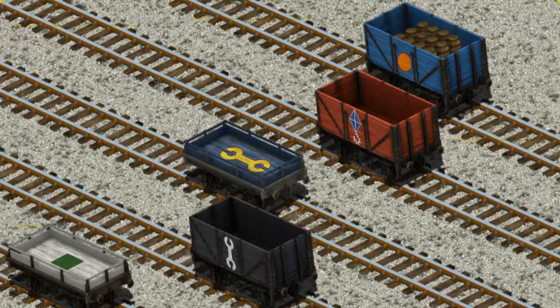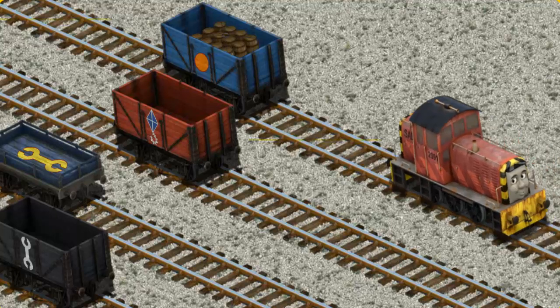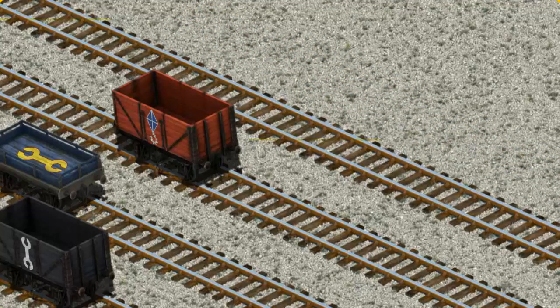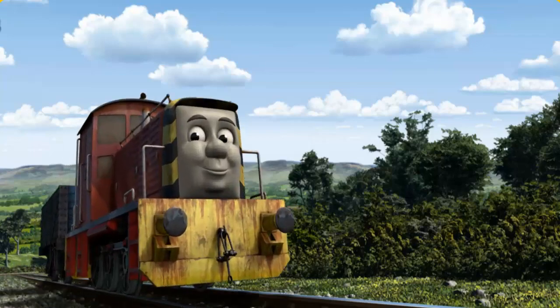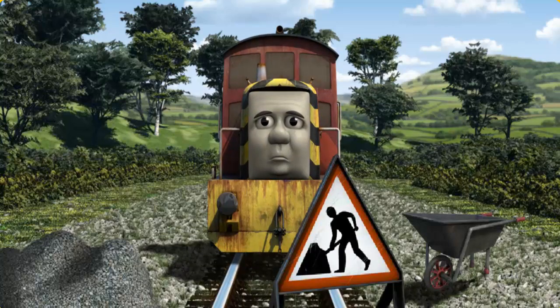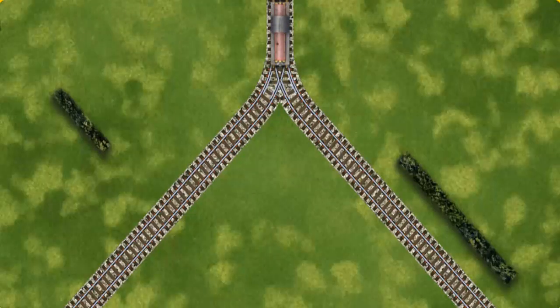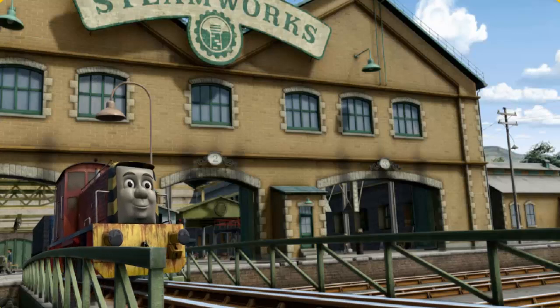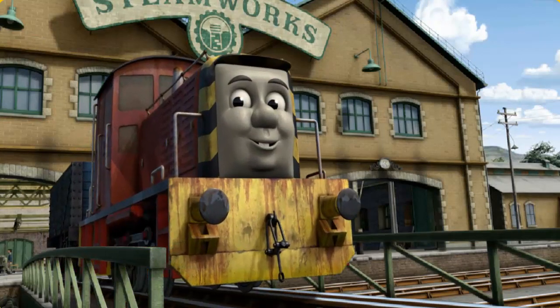There you go. Salty went through the countryside. Suddenly, Salty had to stop. Because of track repairs, he would have to go another way. Help Salty find the track that goes nearest to the shortest hedge. All clear. Salty arrived proudly at the steamworks. With your help, he was a really useful engine. Thank you.